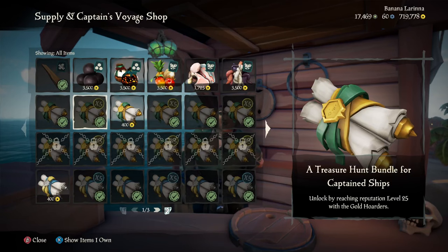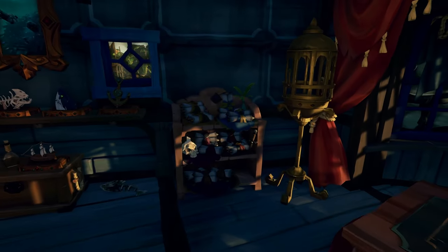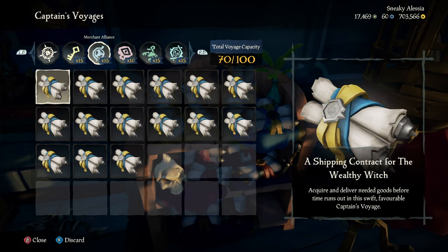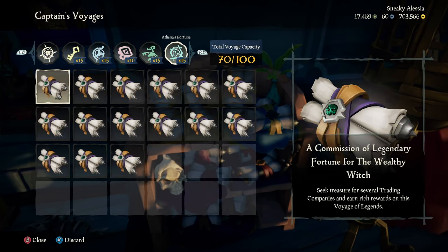These voyages aren't like the ones from the NPCs. Instead, you can buy them from the shipwright and access them from your ship's new cabinet, which makes it easy to vote for these voyages at any time at your captain's table — anywhere without the need to go back to the outpost.